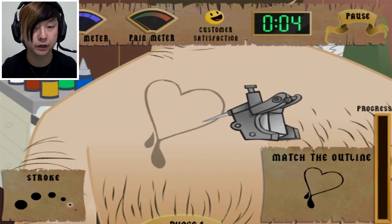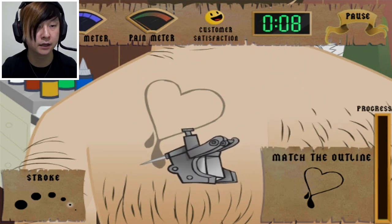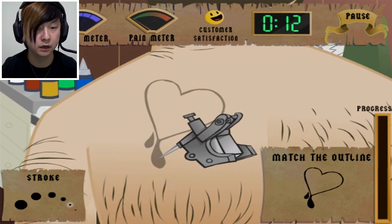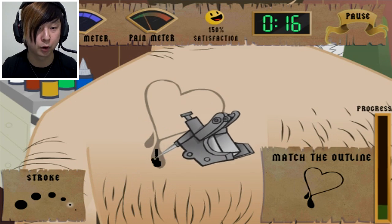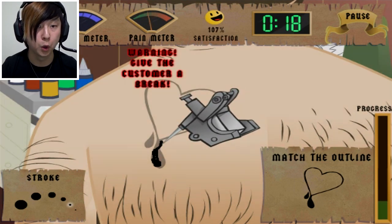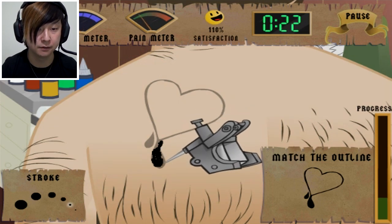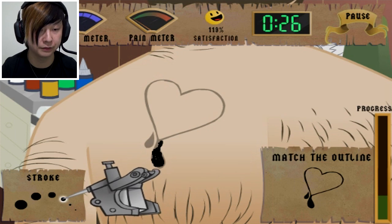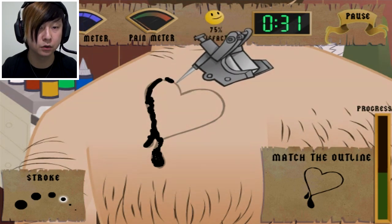Oh, and it started already? The timer's going. Look at my tattoo needle. Match the outline. We got a stroke meter in the bottom corner there. Let's go - oh God. This feels weird. I'm permanently putting this on you. Are you sure you want this, man? He yelled because he didn't like the pain. I'm sorry. So if I change the stroke, is this going to change the width of the needle? Oh yeah, it does. Good job. All right, good job. Thank you.